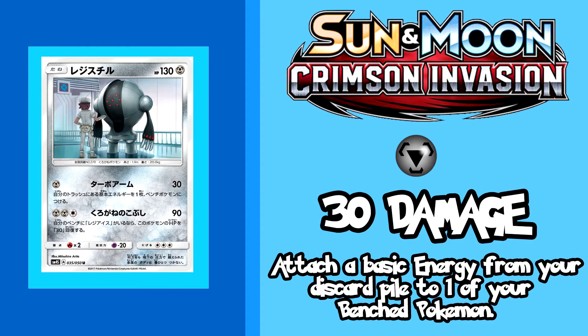First up is the new Registeel for the Primal Invasion expansion, which we will hopefully be seeing in November by the time Shining Legends passes. Registeel's first attack does 30 damage for only 1 metal energy, which also allows you to attach an energy from your discard pile to one of your benched Pokemon. This is a pretty good attack as it lets you do a decent amount of damage while at the same time allowing you to set up late game.